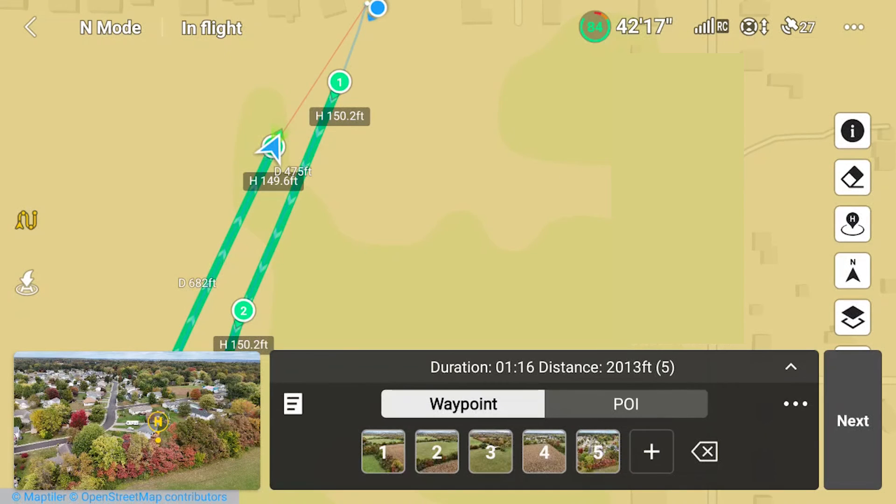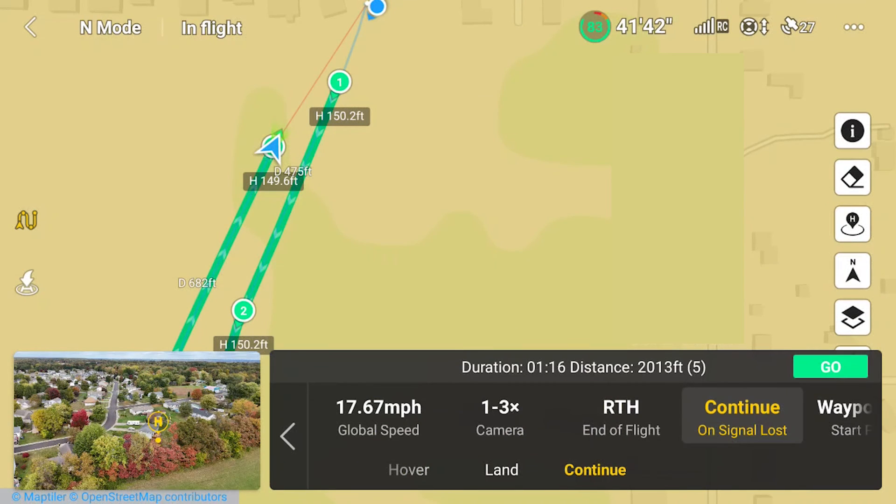One last thing — tap on the three dots. I want to change the end of flight setting from return to home to hover, since the Air 3 will be close to the first waypoint and to me.